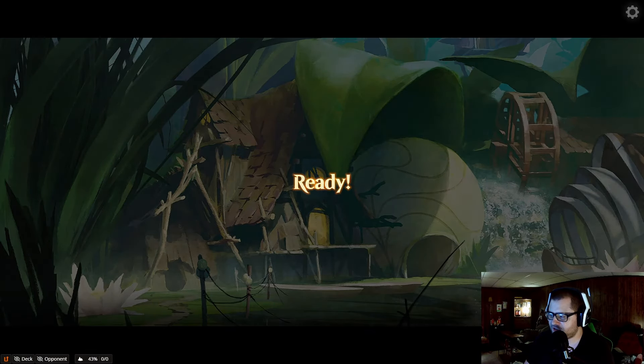Casting this for one seems bad but I'm doing it. Warden. Casting the No Witnesses — he'll make his creatures indestructible, but at least he won't get plus one, plus one counters on them anymore. And then next turn he'll just have a bat. Actually, we'll just play the Deadly Cover-Up.